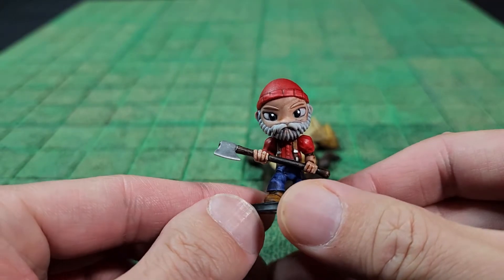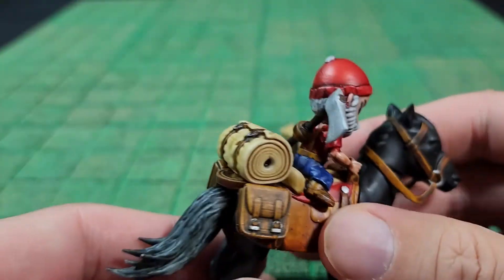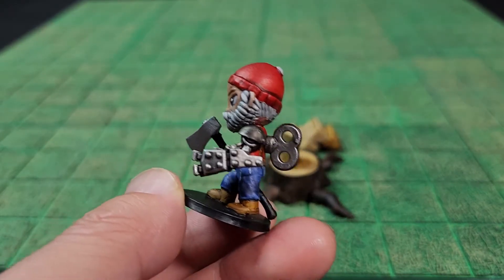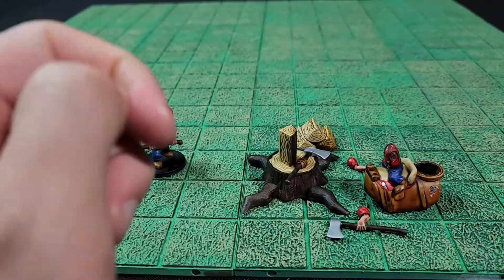Hi! So I made a lumberjack. I'm trying to make a line of chibi miniatures that are magnetic so you can swap out the arms, the head, and the body based on the evolution of your character.